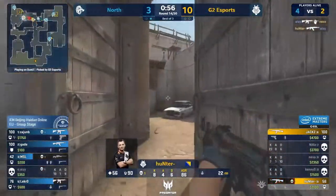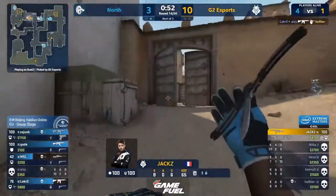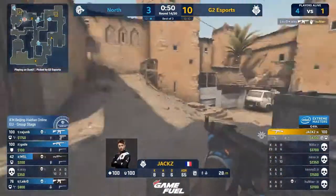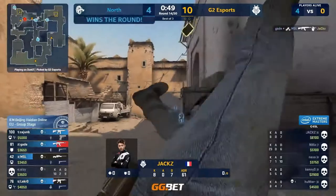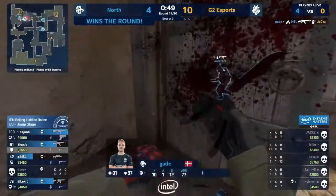Nice lineup. Hunter trades. There's one more on B — it's Lekro. He needs to get in the doors now. Spots him. Good shooting from Lekro, trying to hide. Jax just about evades Gade's gaze, but he's gone down all the same. It will be four then for North — and a perfect teammates, everybody contributing.